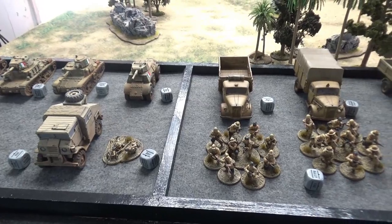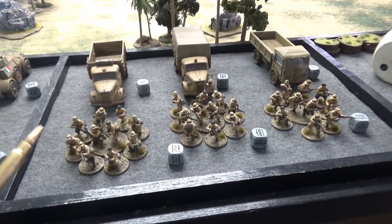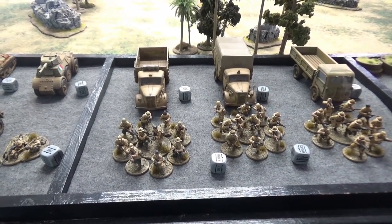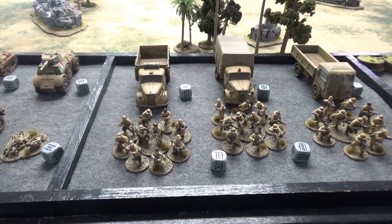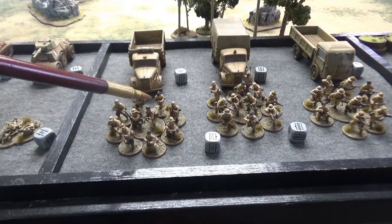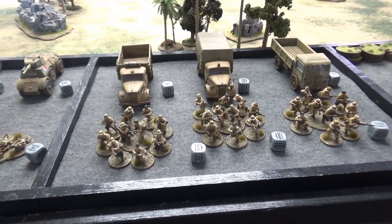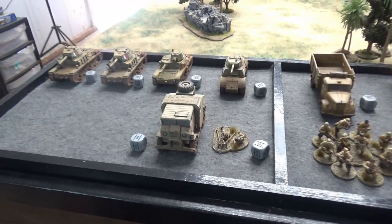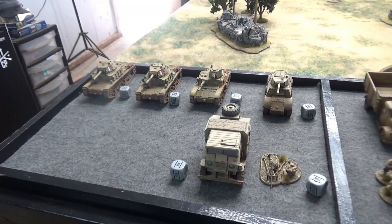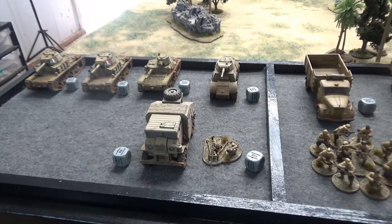There's an Elefantino light AT gun, and since this is an armored brigade, everything has to have a transport. We have a captured British artillery tractor — very cheap, around 15 points — as the transport. All units are regular. We also have three infantry squads, each full strength at 10 men, with an SMG sergeant and an LMG. Each squad has a regular truck with a machine gun as transport.